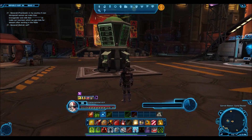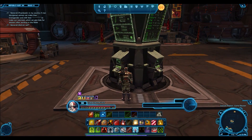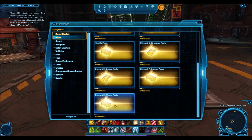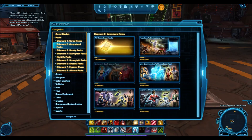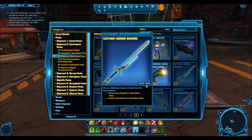So let's get right into this. The first thing I want to talk about is the Cathar Honor Sword, coming in at number one. I'm going 1-2-3 instead of 3-2-1 — let's switch it up. In the contraband packs, specifically the Enforcer contraband pack, this is where the Cathar Honor Sword was first released. Interestingly, it is now a gold rarity item.